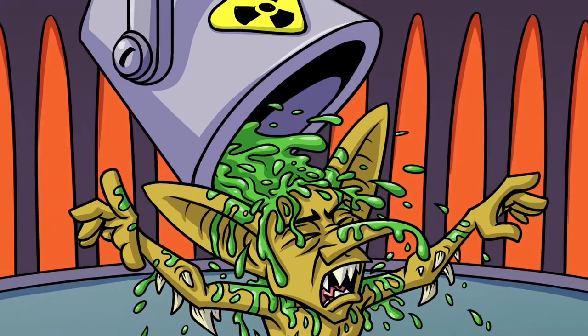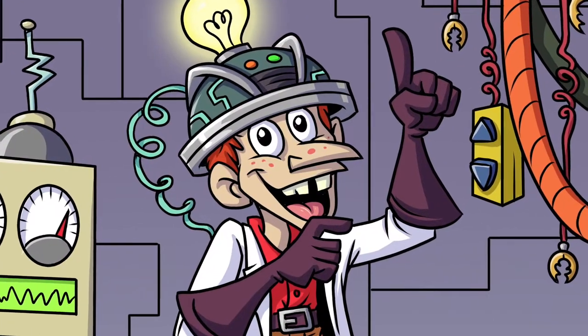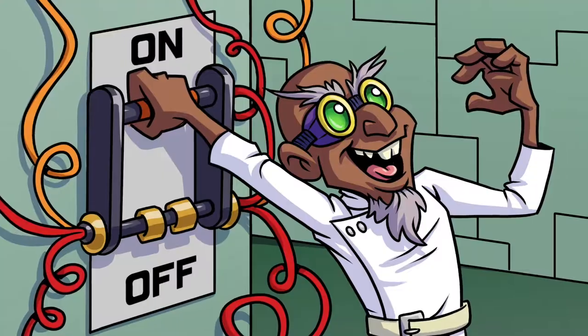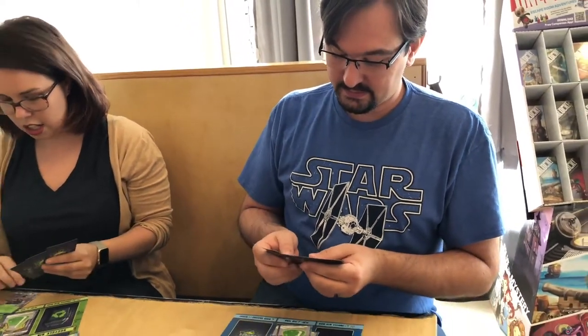Players earn infamy by destroying — or what we call smashing — each other's cards. You play first to 20 infamy, or last mad scientist standing. Be careful to manage your resources while you build up your army of grunts, because if you ever can't draw when you're supposed to, you go completely insane.